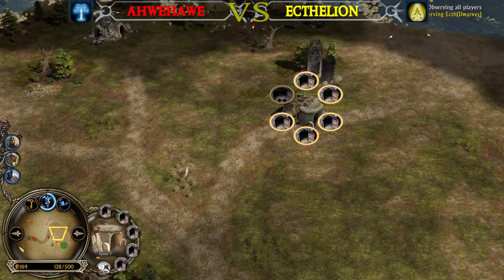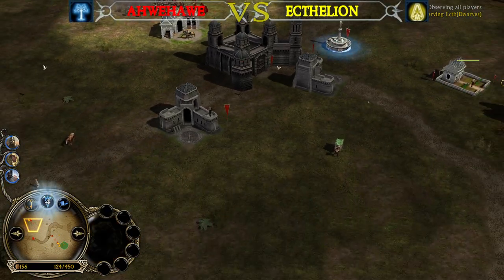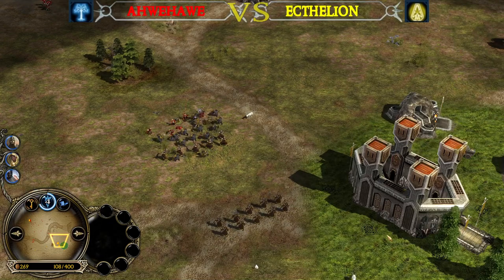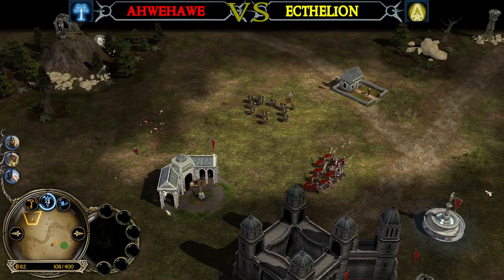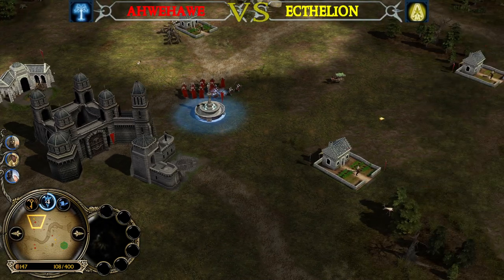I can't even show you that because no one has a level 2 farm or even a mineshaft up on the field right now, because they keep losing the mineshafts and farms pretty much all the time. That's what we expect from players at this skill level — they know what to do, they know how to come back, and they know how to win those games.